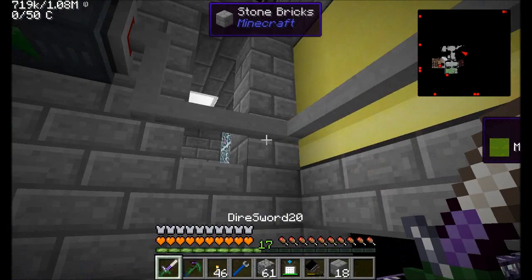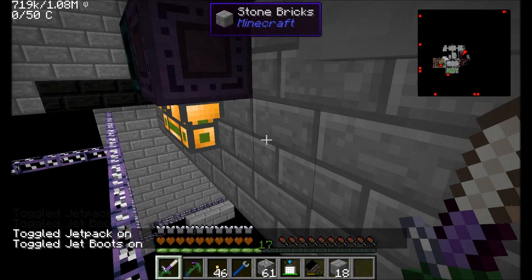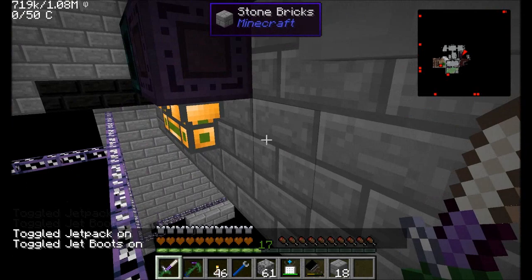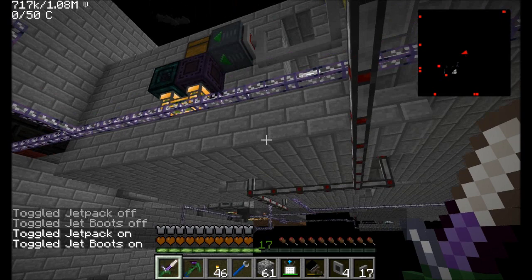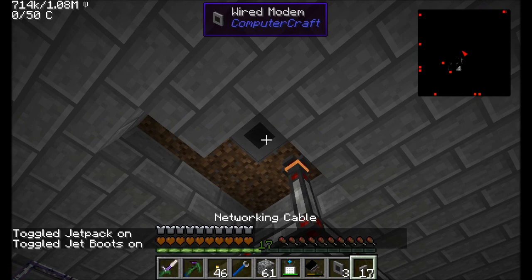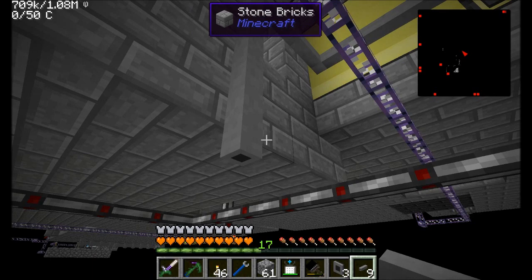It's still being a little bit funny with the mob essence, but I'll see what I can do to fix that. The reason I needed to do this is that I need to interact directly with the autospawner. We can actually hook up the autospawner to our computer as well. Hopefully I've got enough cable here — if not, I might need to make just a little bit more.